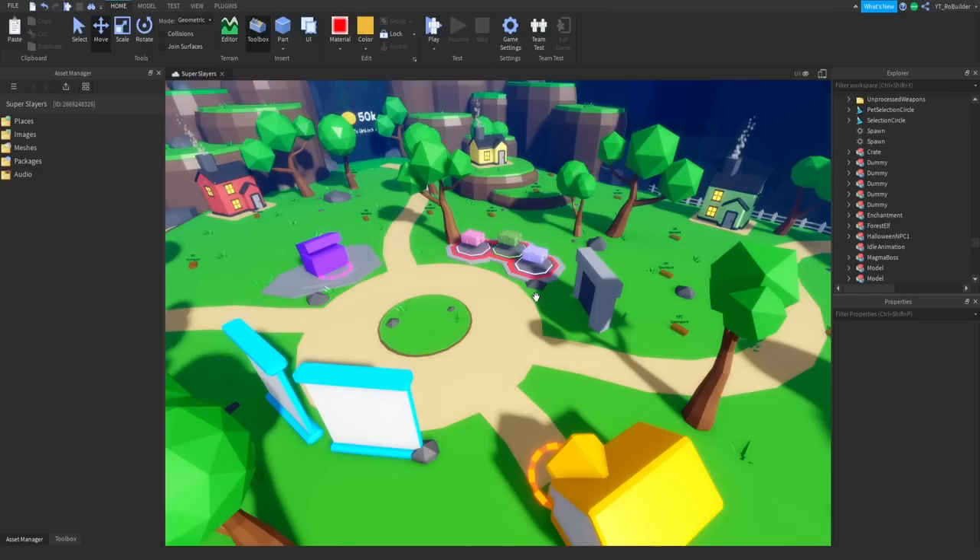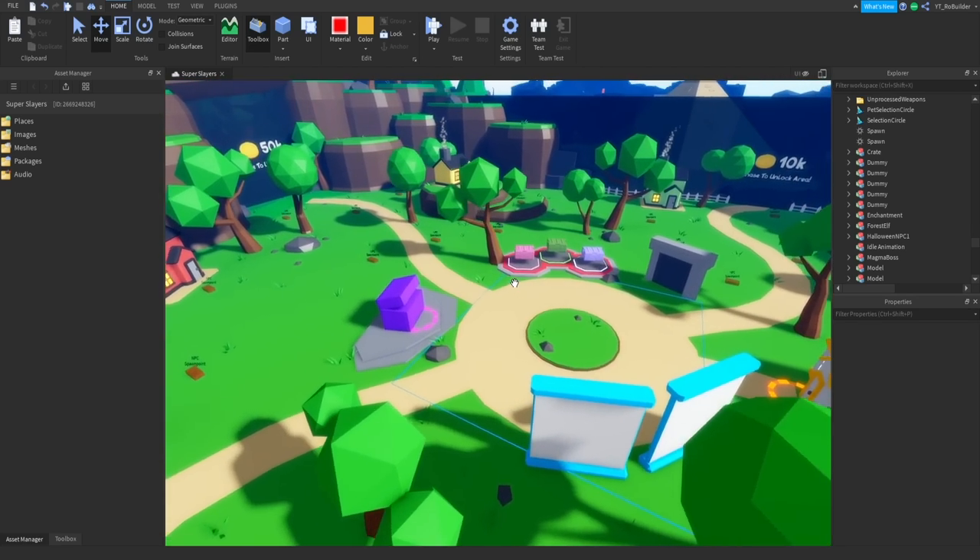I think the spawn revamp is done until I create the actual placeholder assets. I know you guys have been asking for a chest tutorial, and I think it'd be fun to make the dungeon entrance in a future video — that's not something I want to rush. So that's gonna wrap it up for today's video. If you enjoyed and want to see more content like this, please make sure to like, comment, and subscribe. Have a great day, later!